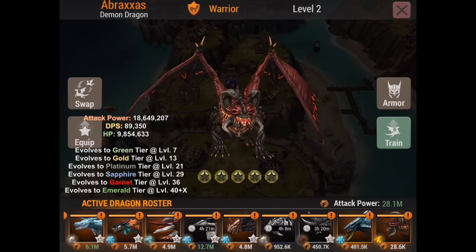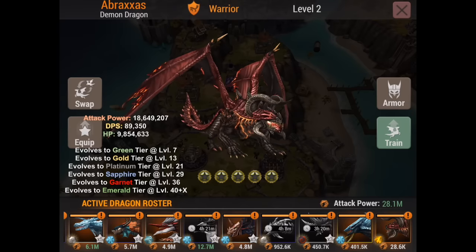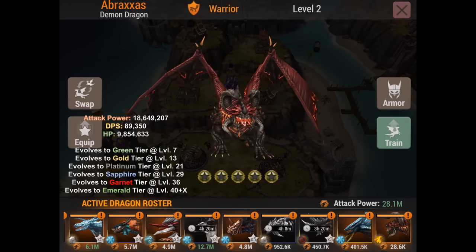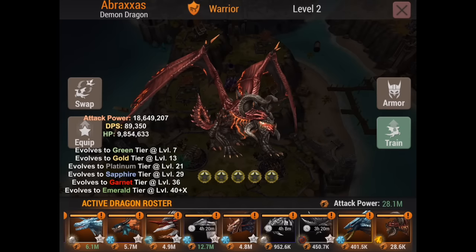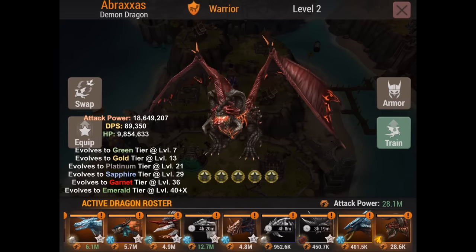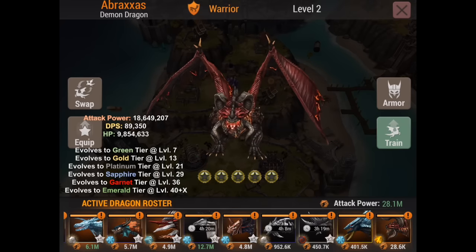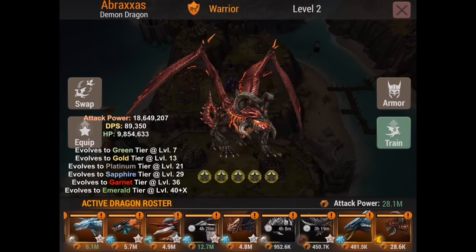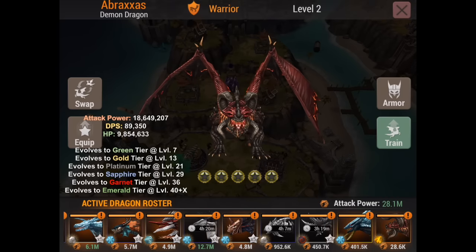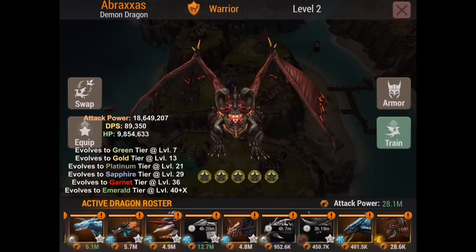Abraxas's stats show 18.649 million at level 45 max. He evolves at level 7, level 13, into Platinum at level 21, into Sapphire at level 29, and into Garnet at level 36. He starts with Malefic Breath and Superheated Breath at level one — Malefic Breath has a rage cost of one and is a blue spell; Superheated Breath has a rage cost of two and is a white spell. He unlocks Fire Shield at level 10 — blue spell, rage cost two — and Sacrifice, a white spell, unlocks at level 13 with no rage cost.